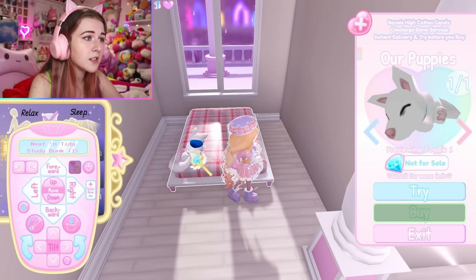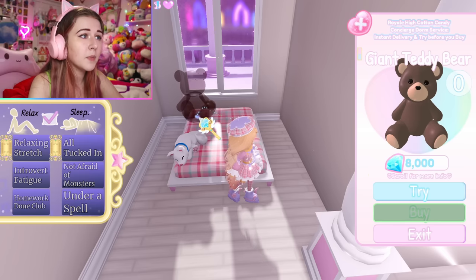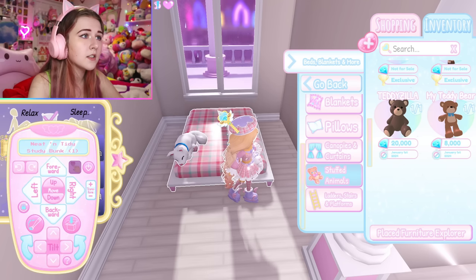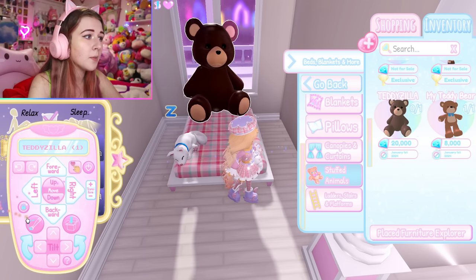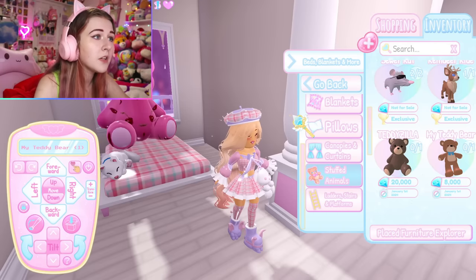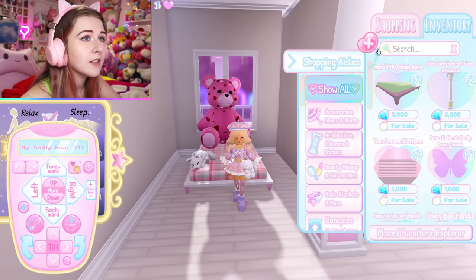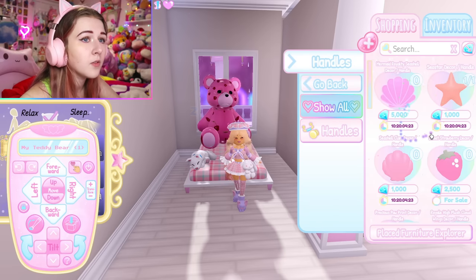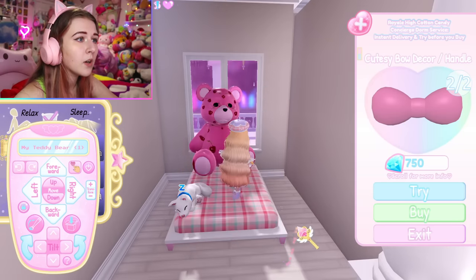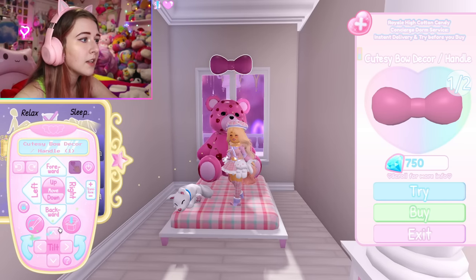I recommend using accessories you might already have. I have this puppy accessory on Nathan's account and you can use these accessories to make your bed look really nice. I recommend using plushies instead of pillows unless you have enough diamonds. Nathan has a giant Teddyzilla — I'm going to put that at the top of the bed to save space and make it look more filled. All items you already have, save them. Now, handles will be your best friend because they're the cheapest part of the dorm shop — only 750 diamonds. I'll put one above the window to make it look cute.